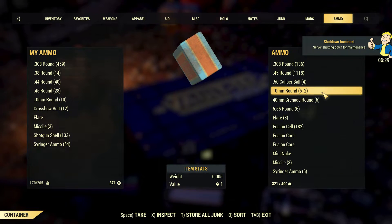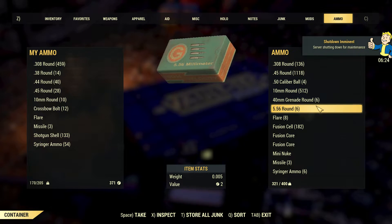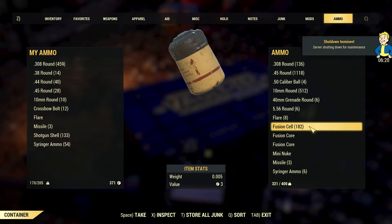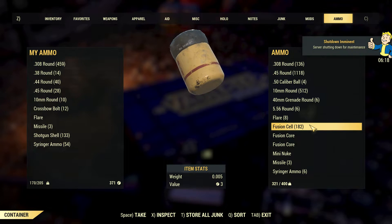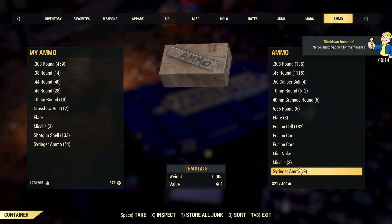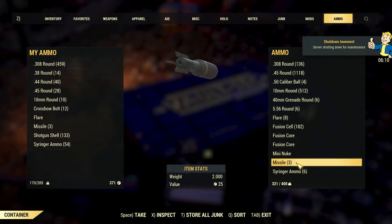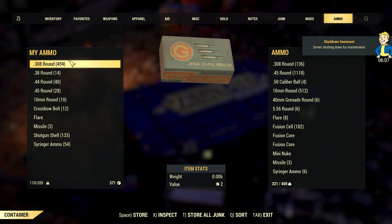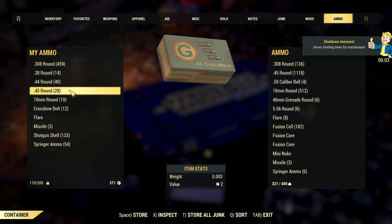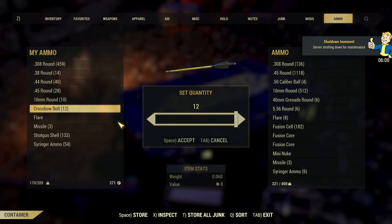The 10mm pistol doesn't do a lot of damage and I didn't find much ammo for it. Fusion shells — that's almost all the fusion shells I found in the whole game, including killing robots. Miniguns and missiles — no comment. You can find a missile launcher but that's level 20, and the missiles are pretty heavy so I don't recommend using them. I also have some crossbow bolts but no crossbow yet.